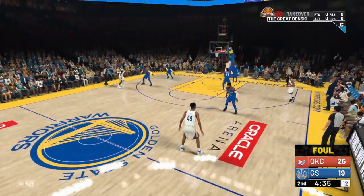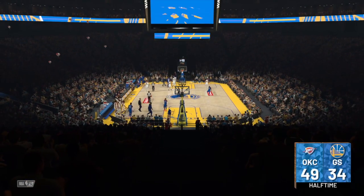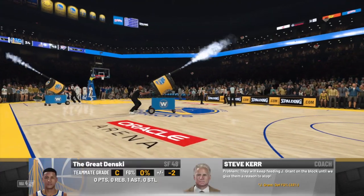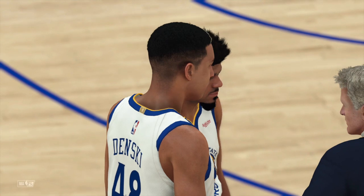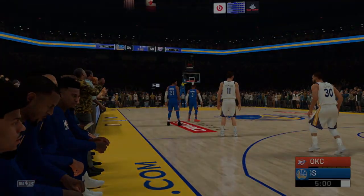They tend to put me in the game at the end of the first quarter every time, and then maybe a little bit in the second quarter. Once you reach about a minute of gameplay, call a timeout — they will take you out. Or get a foul and they will pull you out. Then the rest of the game is history, you don't have to worry about anything.